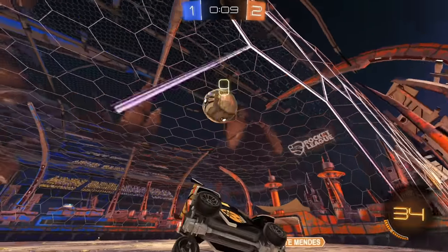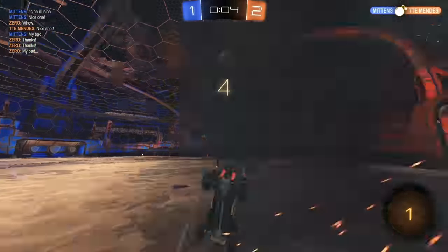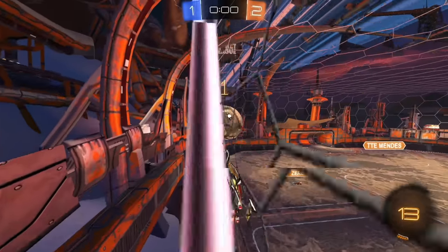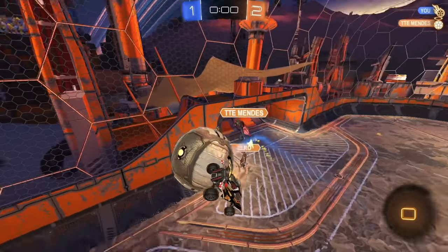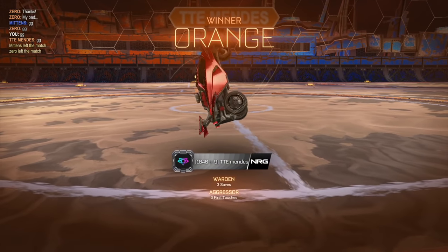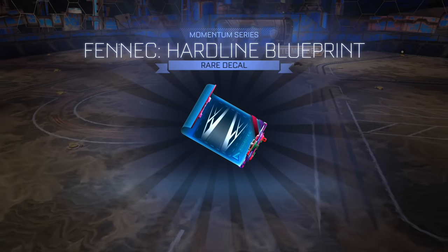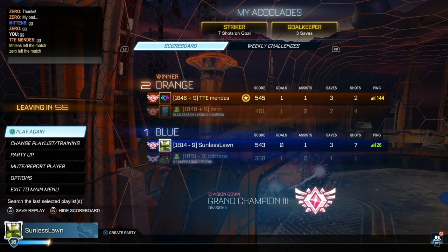Pop it behind Zero — it's gonna be awkward, but good touch though. Wait for Mendes, pop off the backboard — should be a shot. We've got 12 boost here. Pre-jump, hopefully Mittens — nice try, though. Bit of an awkward game. Mittens wasn't really playing great defense at the end there with that last goal, so we ended up losing. Overall as a first game it wasn't too bad — we divisioned down to Division 2.